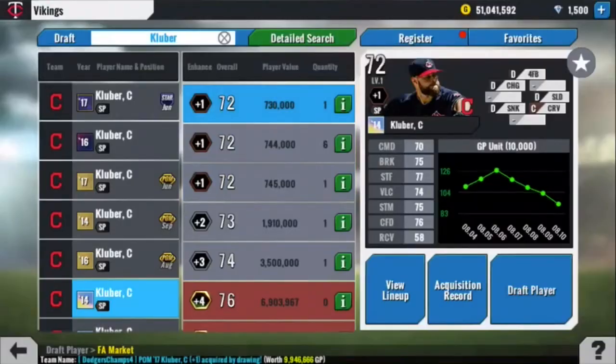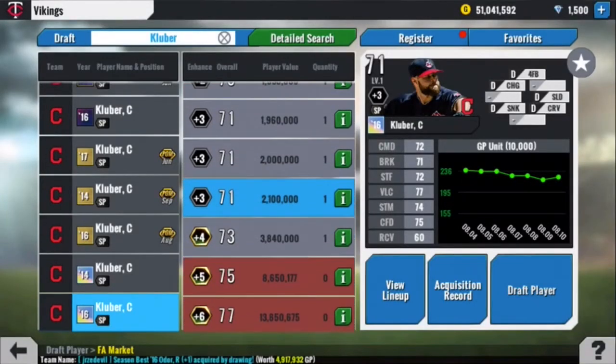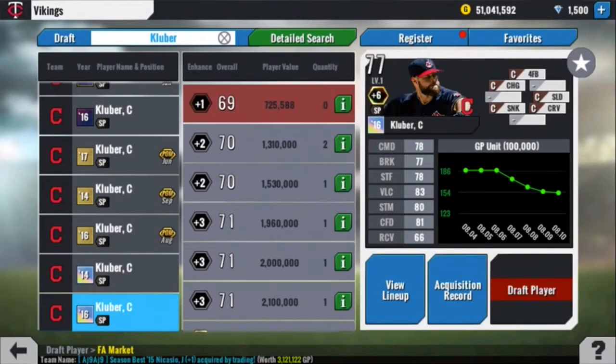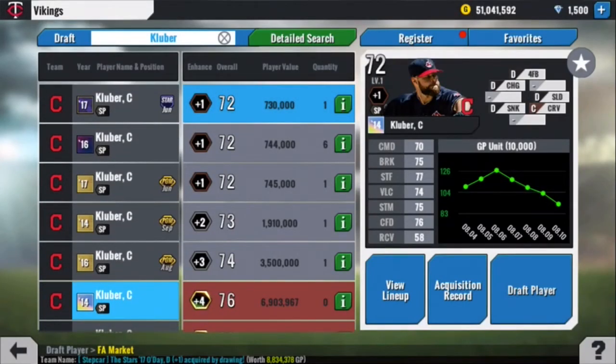At number 7, I'm going to put his 2016 season's best, a 69 overall. 70, 69, 70, 75 on the top 4 pitching stats, which are the biggest ones in my opinion. Stamina, confidence, and recovery is the best we've seen so far. You do have to get to a plus 5, plus 6 to get those pitches to C grade though, so is it really worth getting? Probably not.